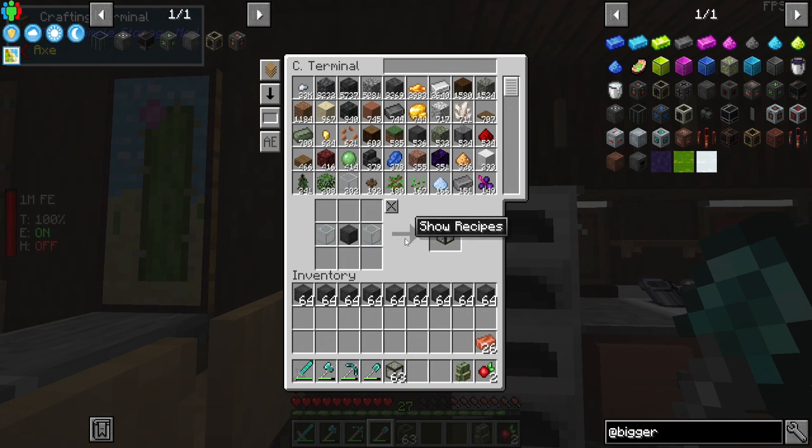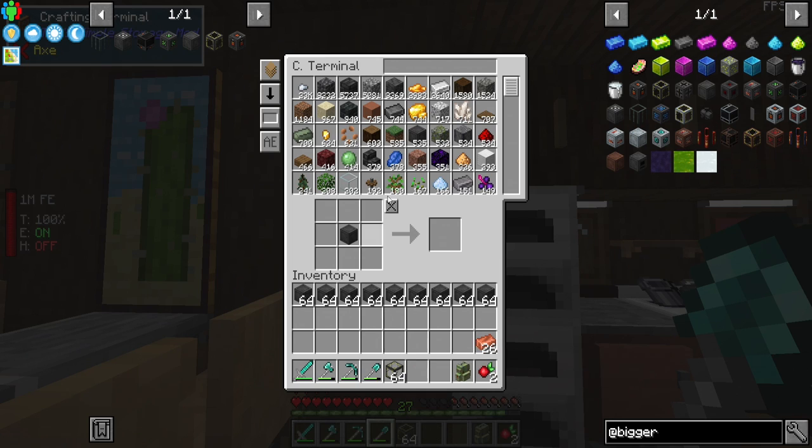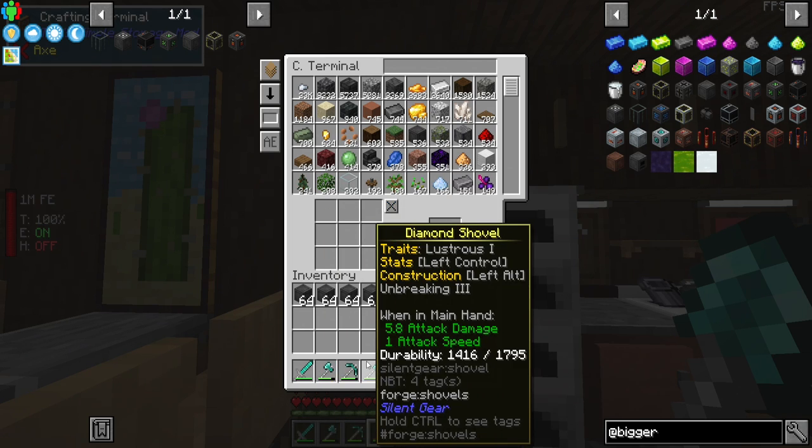Now we can make a stack of reactor glass. It only put 63 in there — okay, we got 64. I think that's all we need. We're only going to have it on the front. I haven't even come up with an idea for the build yet.